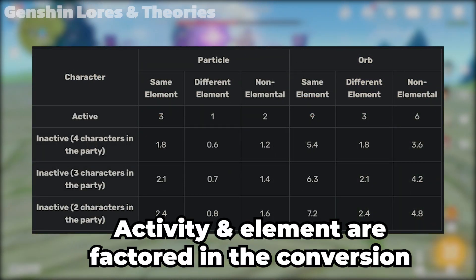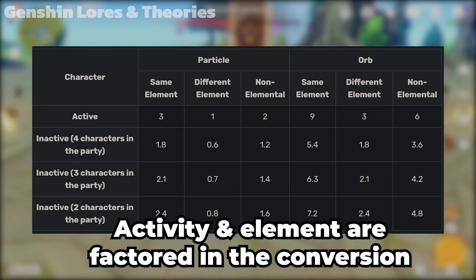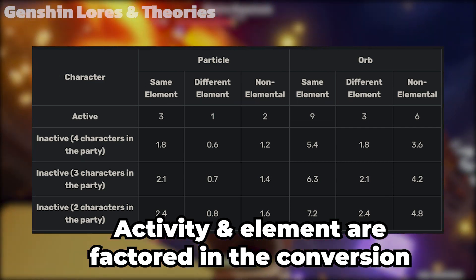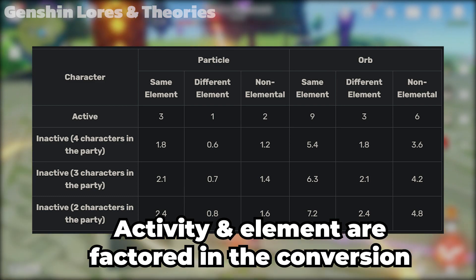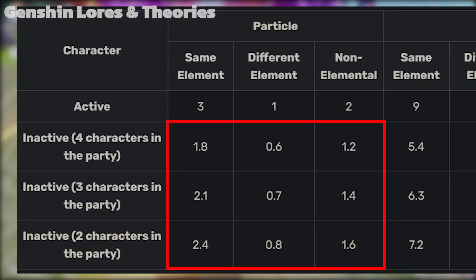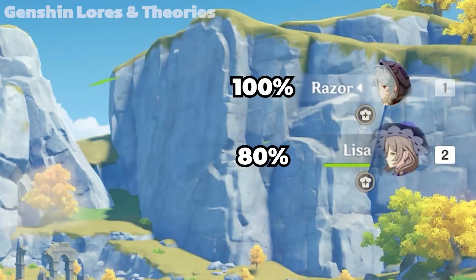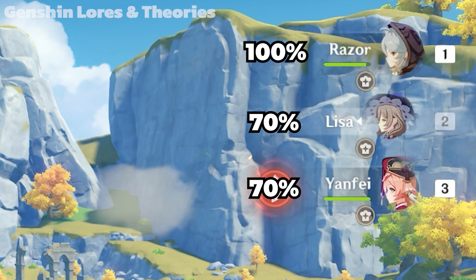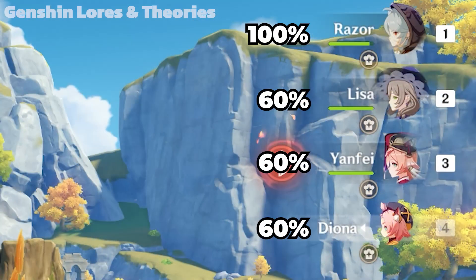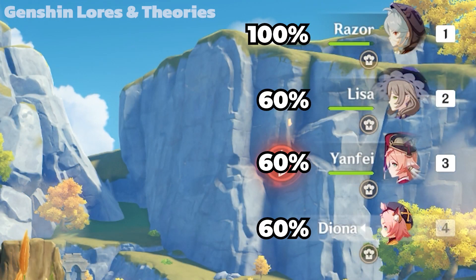In short, the active or on-field character will always get full value, and different elements will give less energy than the same or non-element energy drop. For inactive characters, the energy gain will decrease according to how many people are in the party. For two people, the inactive will only get 80% energy value. For three people it's 70%, and for four people it will be 60%.